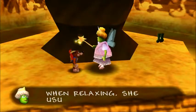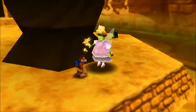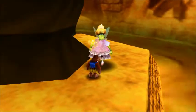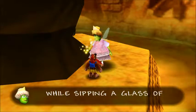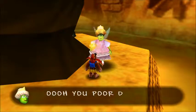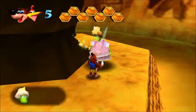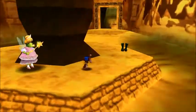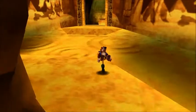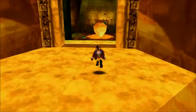When relaxing, she usually reads Warty Girls Weekly Magazine. That's very strange. And we have one more: while sipping a glass of her favorite Smoothie Elephant Sweat. Brentilda says, 'Oh, you poor dears, your energy is low, let me fill it up for you.' Thanks! We meet two more of Gruntilda's sisters in Banjo-Tooie. They're not nice like Brentilda, unfortunately. Not nice at all.